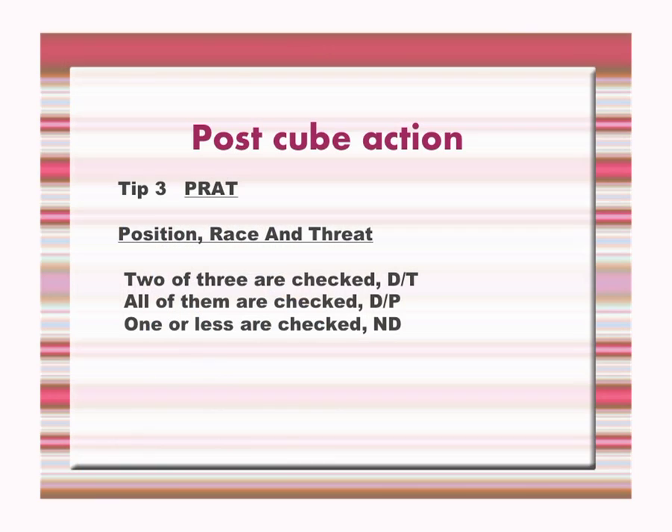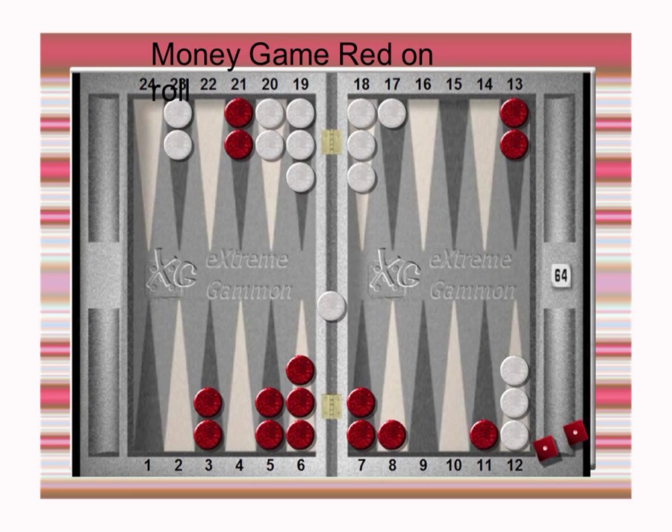This formula is very rough, but still practically very useful, so you can try it. Threat is hard to explain precisely, but basically: one, you might hit a blot; two, you might make a point. These two things are really big threats mainly. So whenever you see a blot, and also whenever he has no anchor — if he has no anchor, it's usually a big threat, because a blitz can be successful.